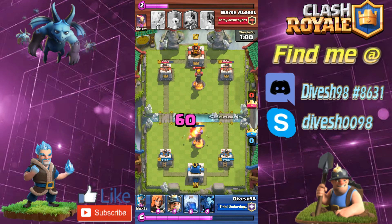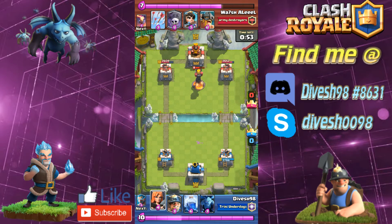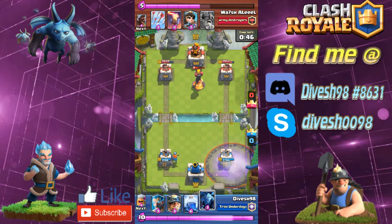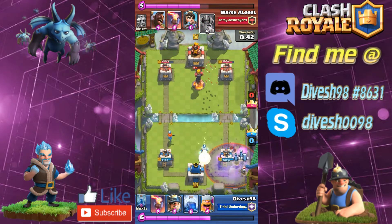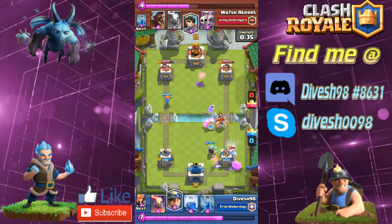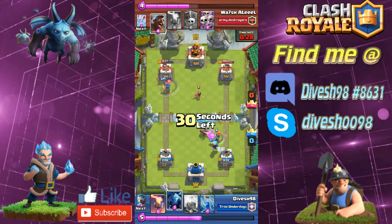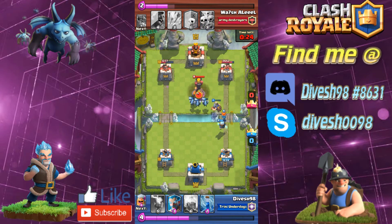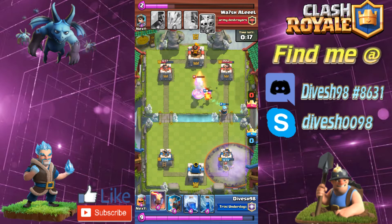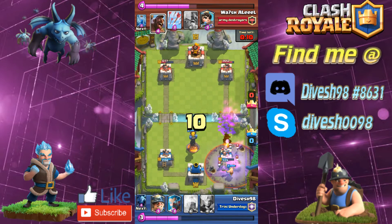I'm making some good trades — maybe a three or four elixir advantage. I spot my valkyrie in the back and at this point I didn't know he had elite barbs. He brings the elite barbs down on the right tower while my valkyrie goes to the left tower — he didn't pay much attention and just dropped one princess. I'm back up to a valkyrie and his left tower really suffered from the valkyrie roaming free. Never leave a valkyrie unattended, folks — she does a hell of a lot of damage if you just leave her be.